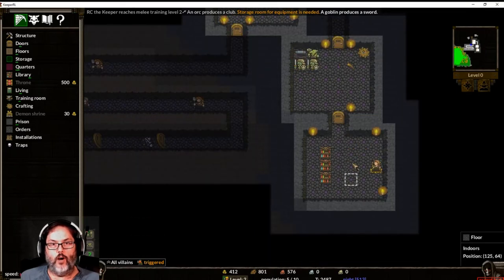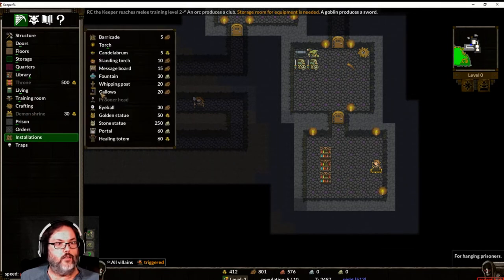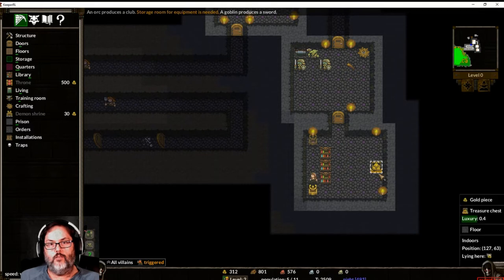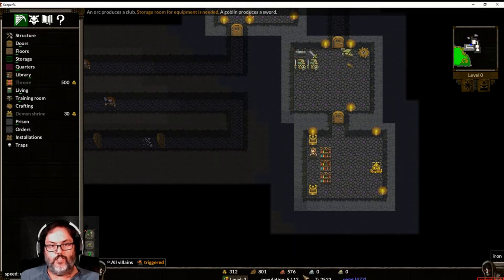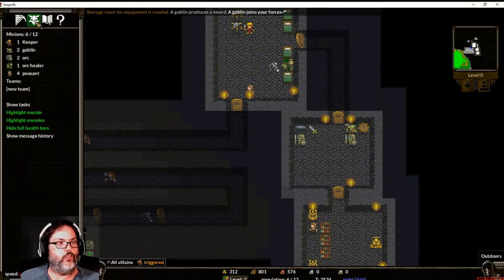That's going to move all of our library stuff down here. We have 412 gold — let's put down two golden statues in there, and you see we just went up to 12 population capacity.